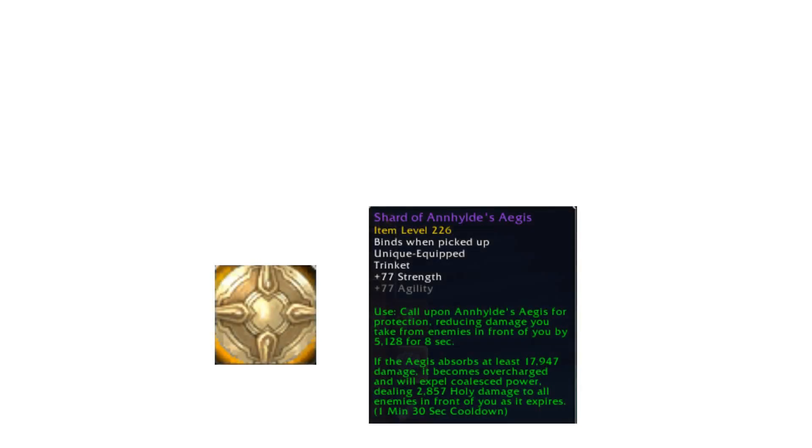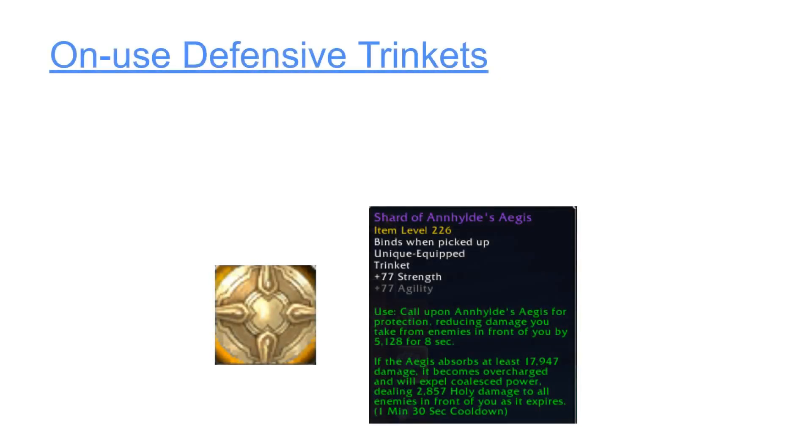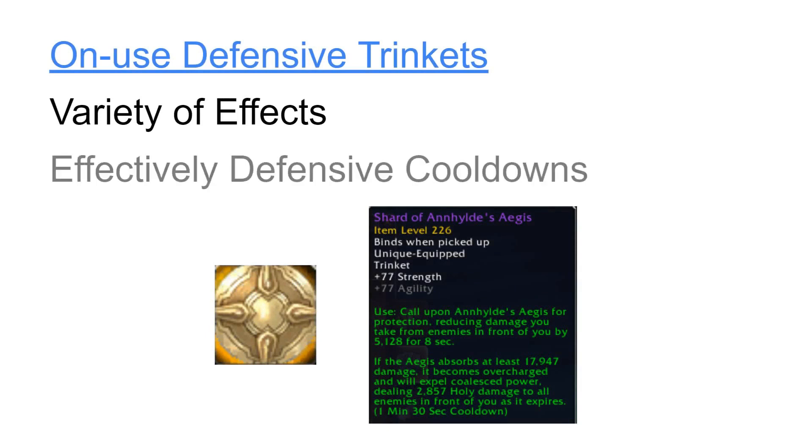While this video is not focused on trinket analysis, it is important to note that on-use defensive trinkets have a variety of effects that can sometimes be managed as defensive cooldowns. A good example of this in Patch 9.1 is the Shard of Anahilt's Aegis, which can significantly reduce incoming damage against multiple targets while it is active.